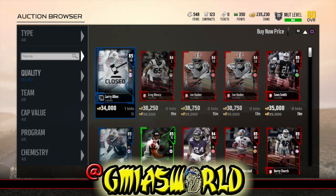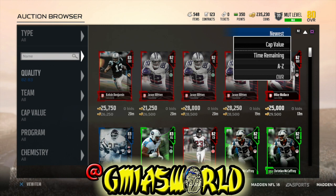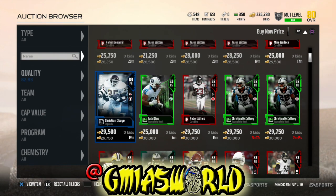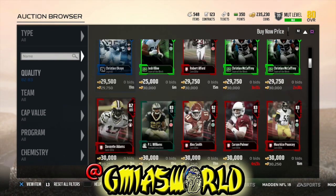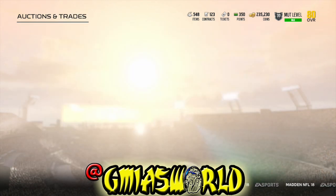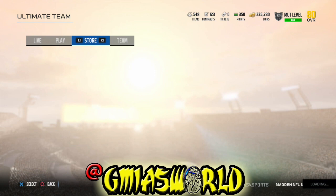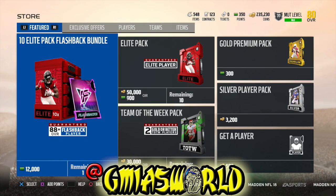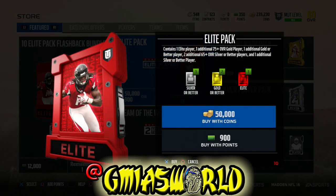If you look at these prices, it's completely absurd. You may not make out the way prices are now — like say you get a Cameron Wake flashback, you're probably going to be very frustrated. The only card you can realistically make some coins off of was Barry. Barry's price has stayed relatively consistent — close to 400K on PS4, not sure what it is on Xbox. Other than that, all those other cards are straight garbage.